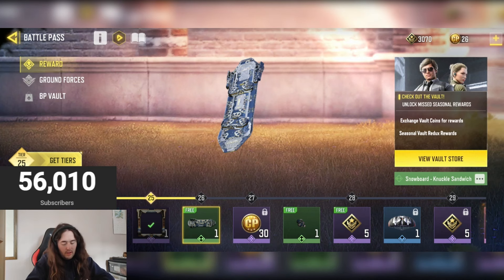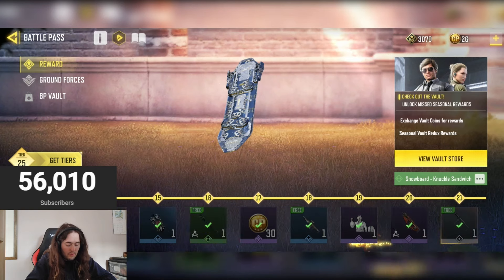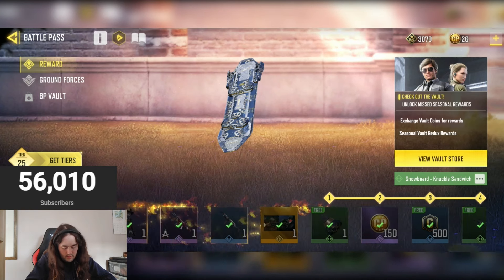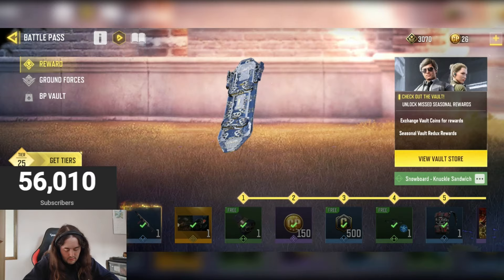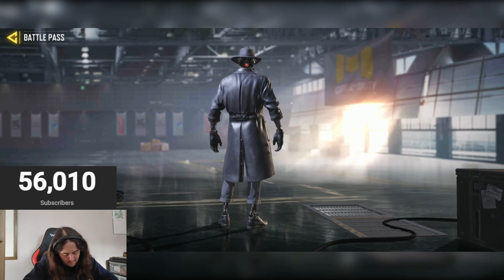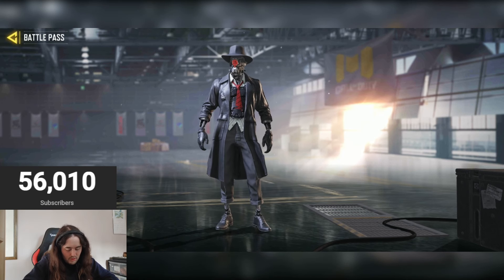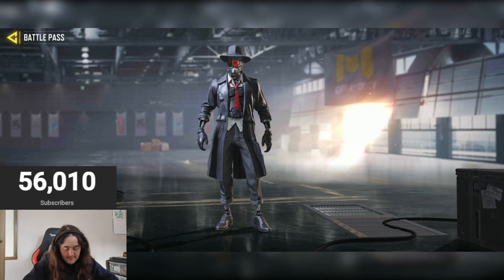Here we are with the Battle Pass. I've ranked up — I was actually level 25 but I had to get to level 21 to show you the Tech 9. Let's get in and review some of these skins. We have the Ethan Glit Result Detective — decent skin, I do like it. The kind of robot in a suit is really cool. I'm going to give it a six out of ten.